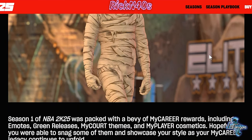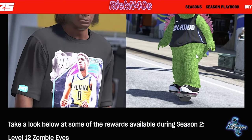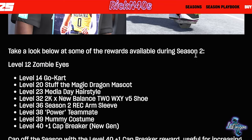Starting off with MyCareer. They got the mummy costume, the media day haircut, and Puff the Magic Dragon for y'all. At level 12, you're starting off with zombie eyes. You get the zombie eyes, at level 14 you get the go-kart, and then at level 20 you get Puff the Magic Dragon, the mascot.